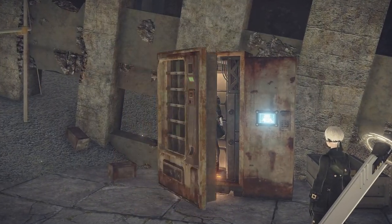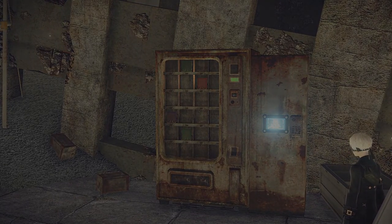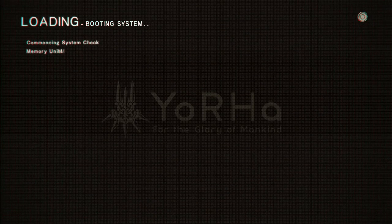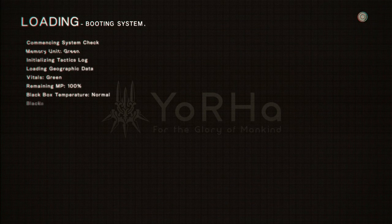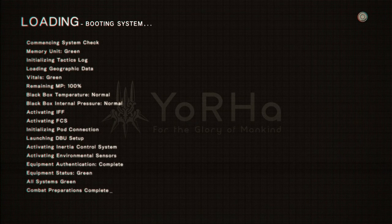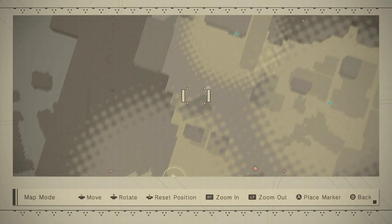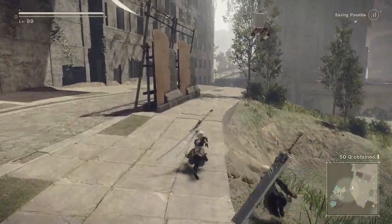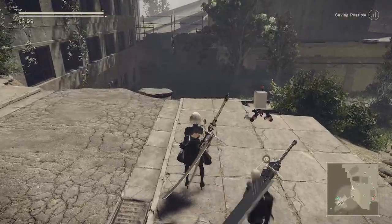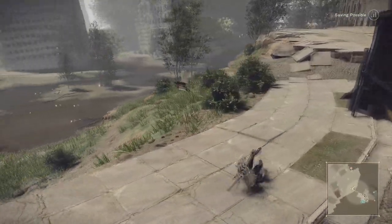Now, this is going to be completely random — you may get lucky, you may not. Emil will start taking his random routes. When you first skip to this chapter, he'll just hang out in that area above there. Let's check the map again and see where Emil is.